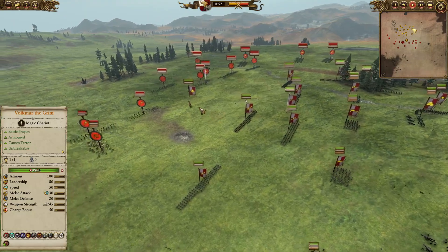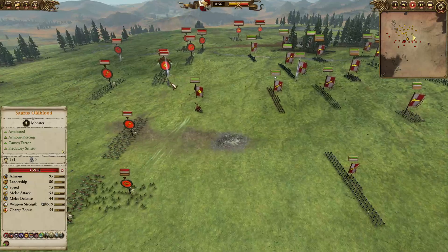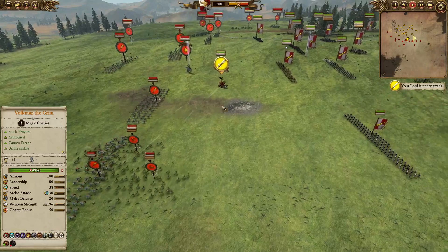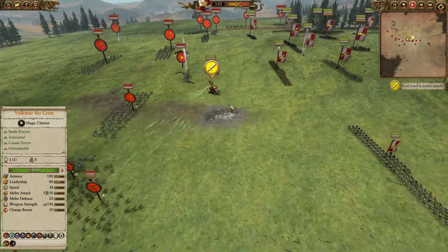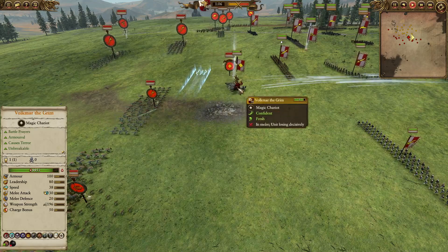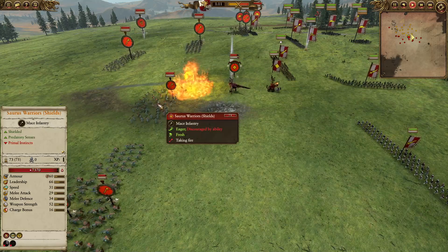The Saurus Oldblood is coming after Volkmar the Grim — he has the perfect stats with Anti-Large Armour-Piercing to deal with him, and he's going to be getting slowed down by the Poison Skinks coming through the middle. Cannon shots are going down, hitting the Saurus Oldblood. A nice hit there going down on top of Volkmar as well — looks like it's going to be a Burning Head, and a very good Burning Head there.